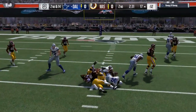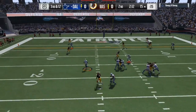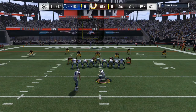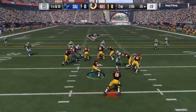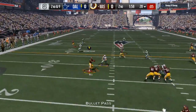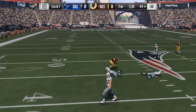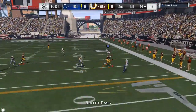That hurt because it gave my opponent outstanding field position and he was already moving the ball on me pretty well. I got lucky right there — he dropped that and got a penalty for illegal passing over the line of scrimmage. So on fourth and 17 he decides to take the field goal and doesn't make it. Score is still zero to zero. That was only the middle of the second quarter.